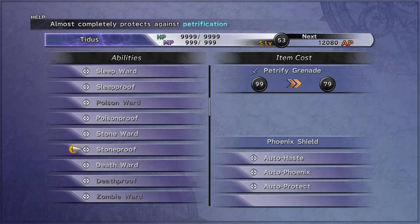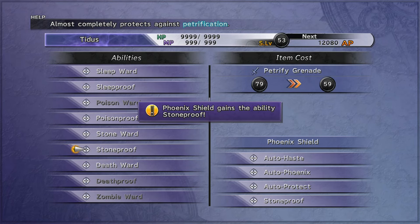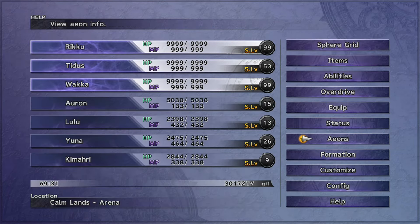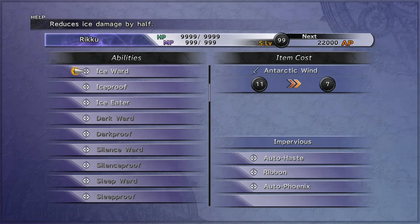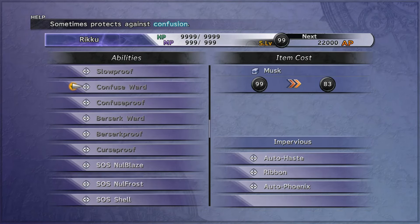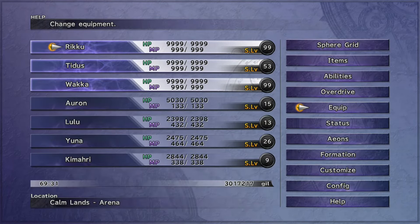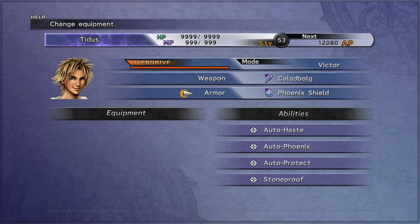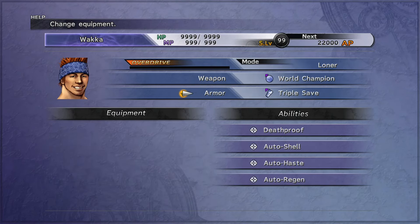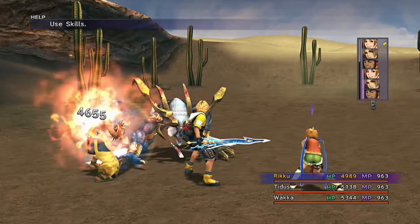Hello, this is Dean Phoenix with another Final Fantasy 10 tip video. As part of my stat maxing series, we're going over the ultimate armors that you need in the game to take on the Dark Aeons and Penance. There are two sets of armors you need: a main set and a Penance set. Ideally you want Auto Haste, Auto Phoenix, and Auto Protect, and then the fourth ability needs to be either Ribbon, which is preferable and absolutely fantastic, or Stone Proof on the other two characters. I'm going to cover how you get these and also why you need them.